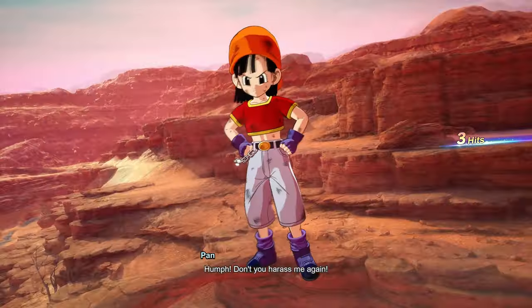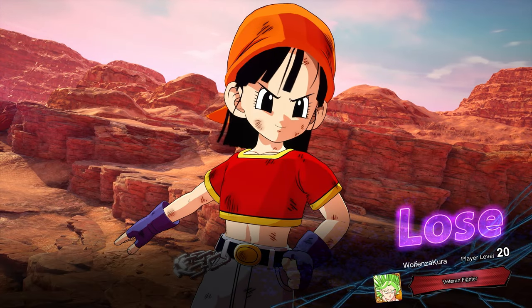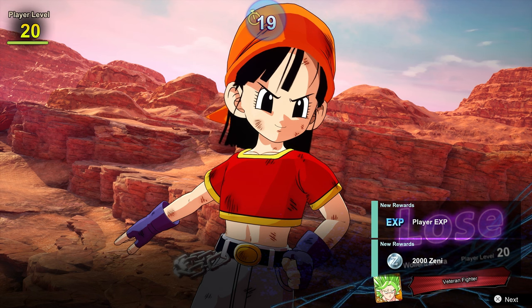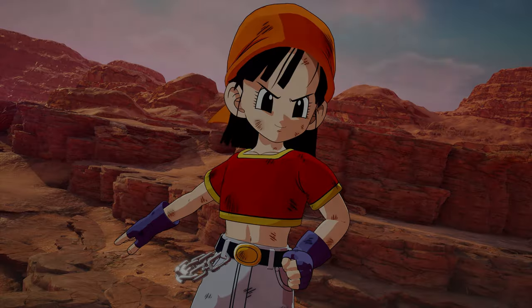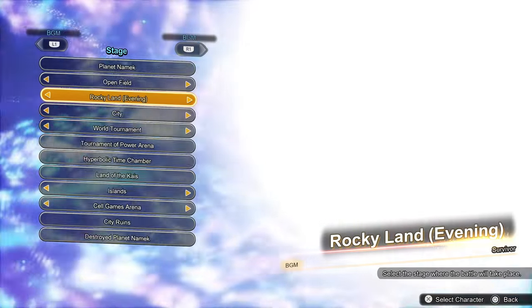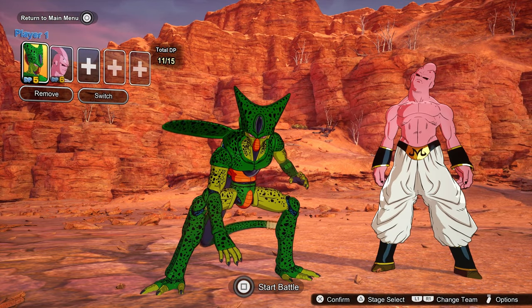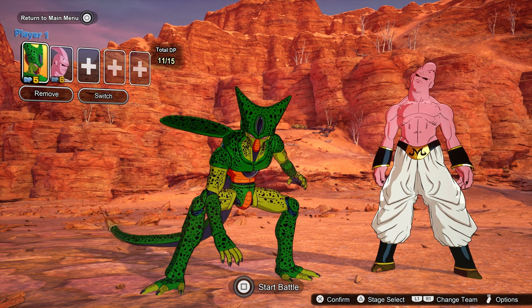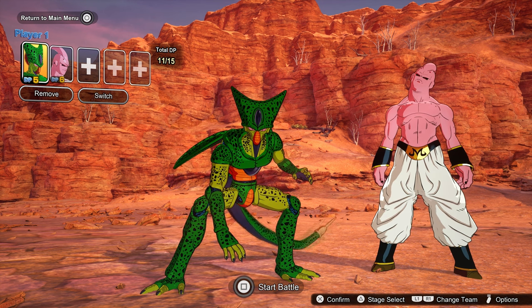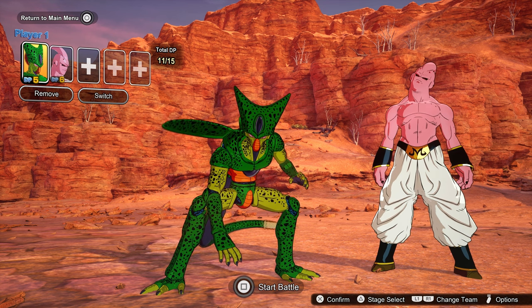That needs to be nerfed. After image strike needs to have like a max of five teleports you can do - 15 seconds is way too long. Yeah, I'm good, you are very cheesy. All right, besides some of the cheesy players we went up against today, I hope you guys enjoyed the little tech you can do with Boo and Cell. You can also do a lot with legendary Saiyans as we said before in the previous video. Hope you guys enjoyed - you guys take care, I'll catch you guys later.